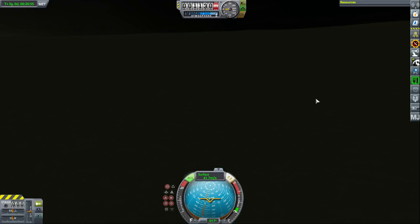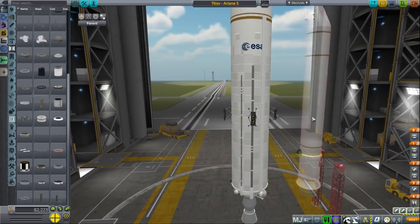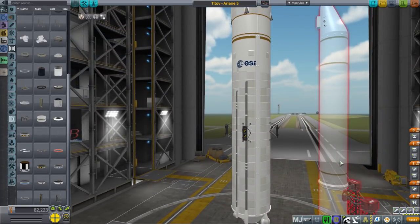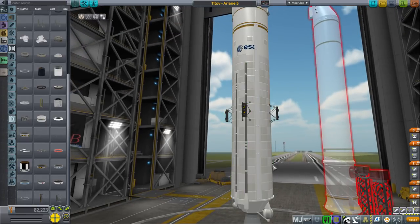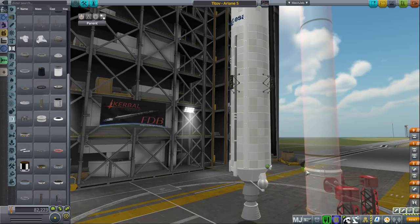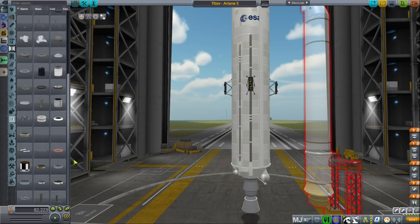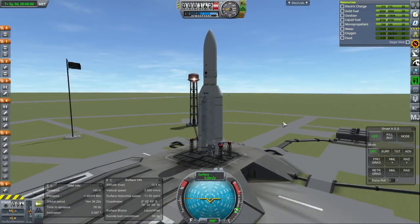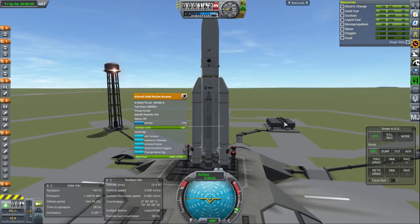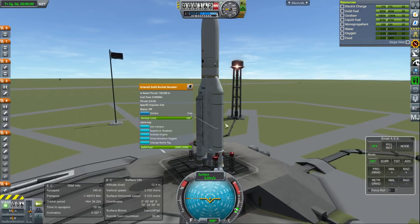Let's try that again — how about with more boosters? How about four boosters? Well, a bit of a problem with that theory: these nice little boosters for the Ariane 5 don't seem to attach anywhere except for that one node there, and unfortunately that one node only attaches to the decouplers designed for this model. So I just added two kickbacks instead. The kickbacks actually last longer than the Ariane 5 boosters, but I think they have less thrust.